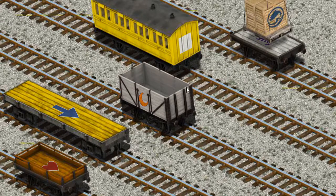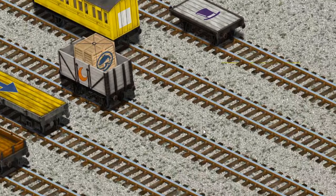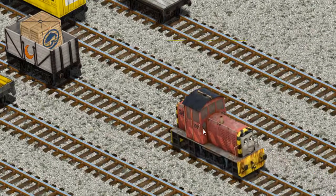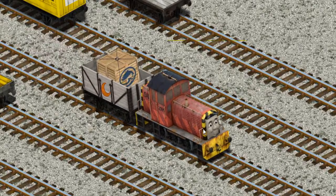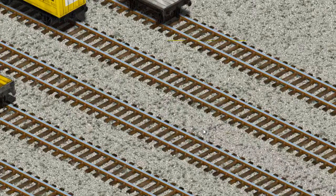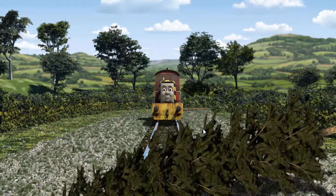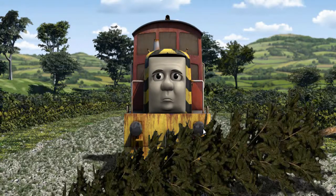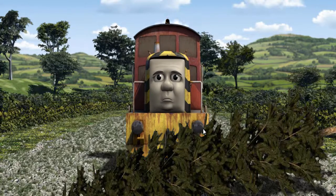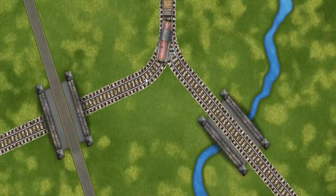Help Cranky find the cargo. You found it! Salty set out for Knappford Station. Suddenly, Salty had to stop. He needed to go a different way. Find the track that goes over the river.